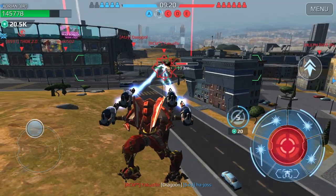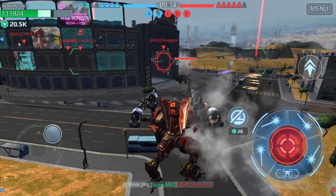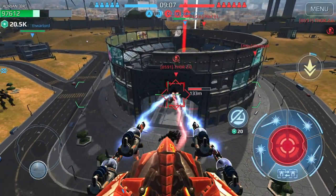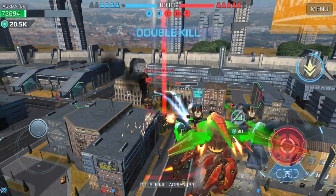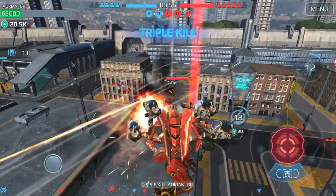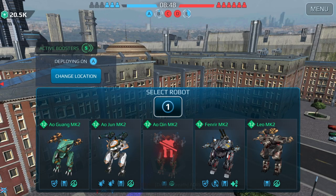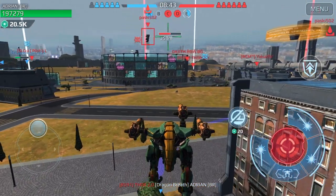Trying to get this guy before he enters the coliseum — managed to take him out. A couple more players around the corner. Going into flight, trying to take out this Invader first. Man, I can see how fragile this bot is — and I had Last Stand on there too. Switching to the green dragon now.